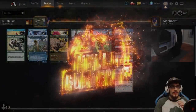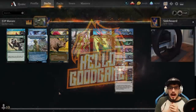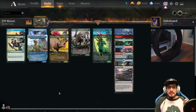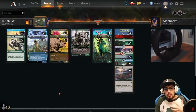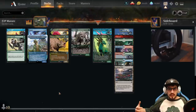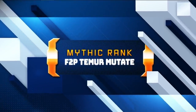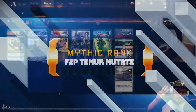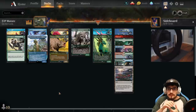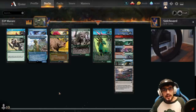Hey everybody, welcome back. Thanks for taking the time to watch Hello Good Game today. We're in mythic with an upgraded version of the free-to-play mutate deck. Beforehand we were using four colors to protect our creatures from removal, allowing our mutate stack to build up into that Auspicious Starrix, flooding the field and going absolutely obnoxious on our opponents. This deck is holding a 75% win rate in mythic.